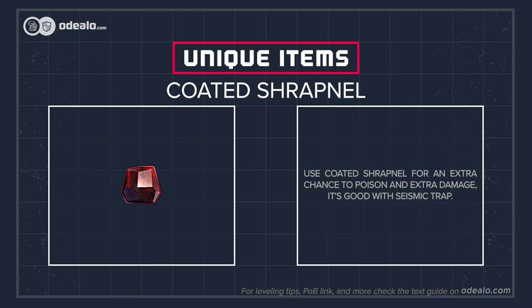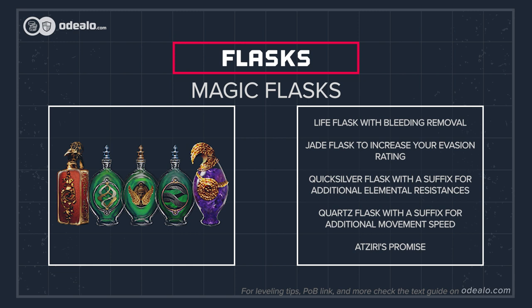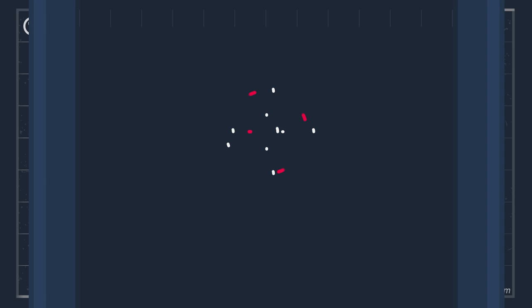Use Coated Shrapnel for an extra chance to poison and extra damage — it's good with seismic trap. Start your flask collection with life, mana, and quicksilver flasks for more movement speed. Later on, add a Jade flask for evasion rating, a Quartz flask for spell suppression, and Atziri's Promise. Atziri's Promise is great with almost any build — just be sure you're not using Brutality support in your seismic trap alongside it. The same goes for Sin's Rebirth, which is extremely good with explosive or seismic trap.